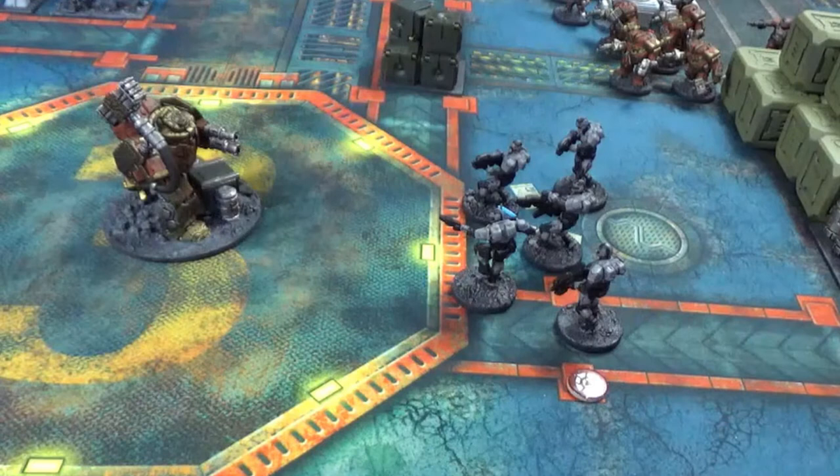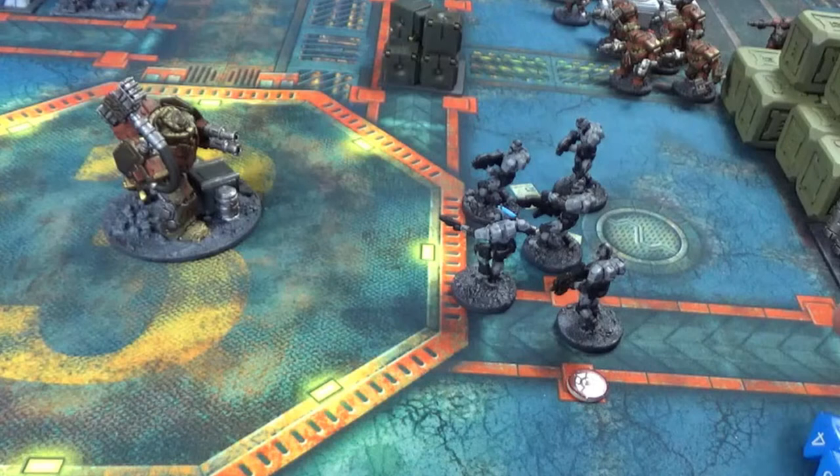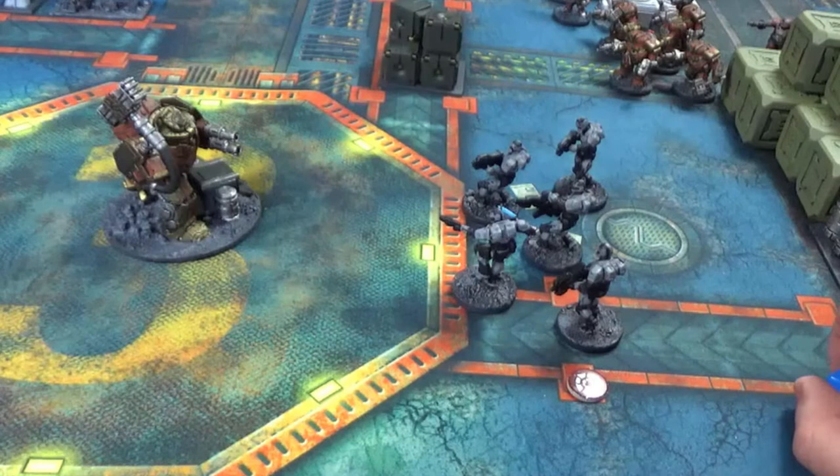So let's activate our enforcers, and they will shoot first to see if they can damage the Iron Ancestor. They're all in range with the rifles and the pistols, so I'll roll four dice for the pistols and the rifles, and three dice for the burst laser.